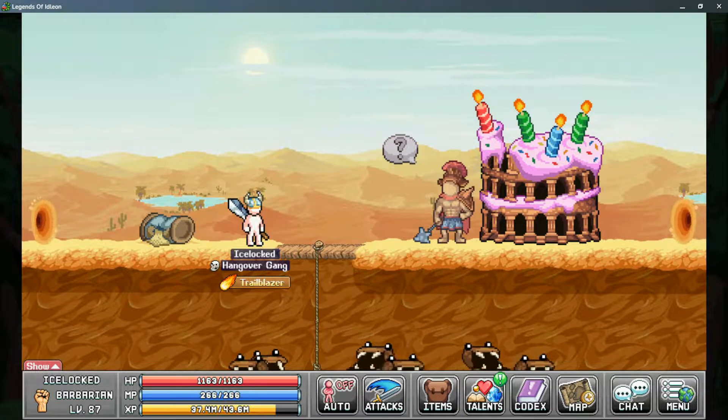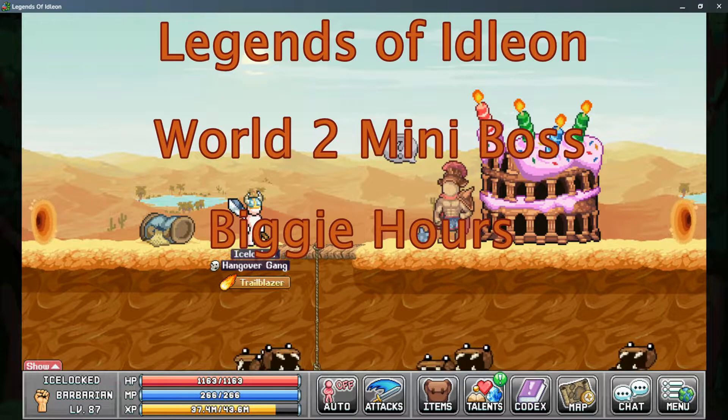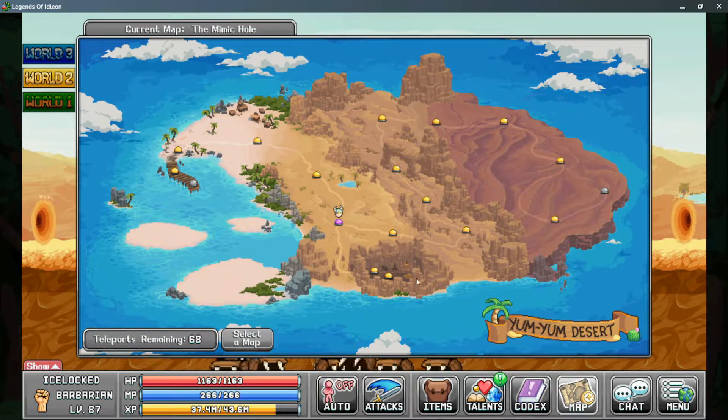Welcome back, this is Ice Lock from Nocturne Gaming with more Legends of Idleon. Today we're taking a look at the World 2 mini boss Biggie Hours, a boss located in the second zone of Yum Yum Desert.